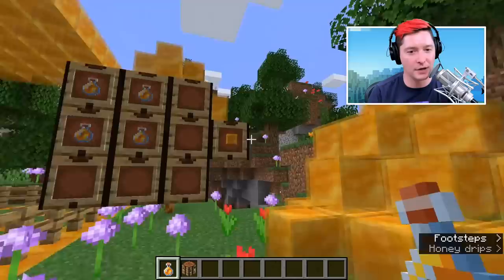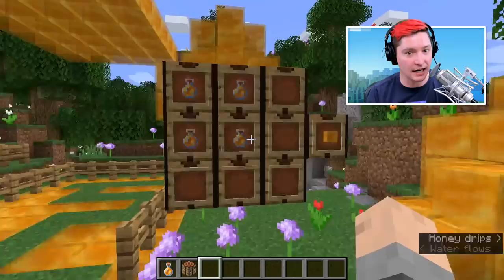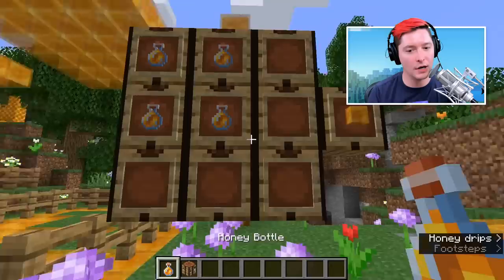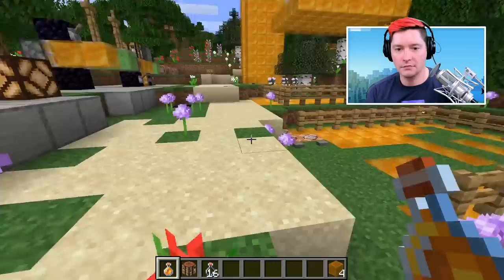Moving on to the honey block. We got a ton of them here and there is a lot to cover. You craft them in a grid — you can craft this in just your normal player crafting table, the two by two — and that will make the honey block, and you do get the bottles back.